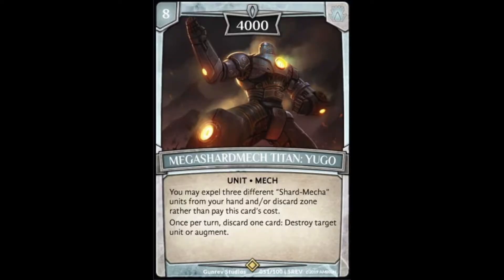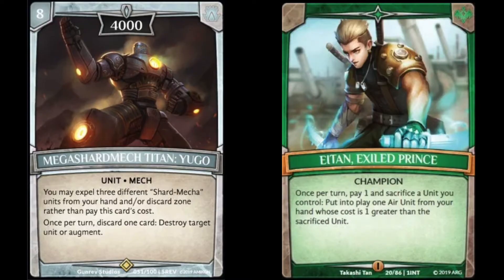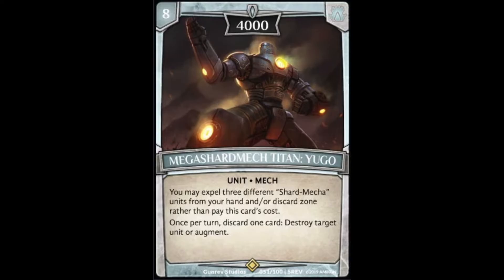Coming in at number 9 is the big daddy of the Shard Mecha archetype. This guy is great in control — he has a summoning condition which is pretty easy to get off. He's got some complementary champions, mainly Ergon who's recently off the ban list. He also works pretty well with Iten and Jamal. But Ergon is going to be his main champion because you can just get all the pieces to the discard zone pretty quick.